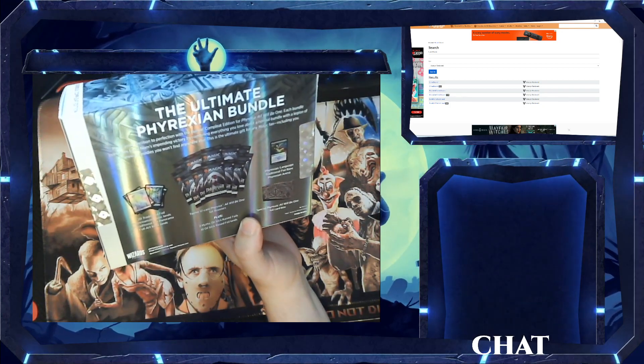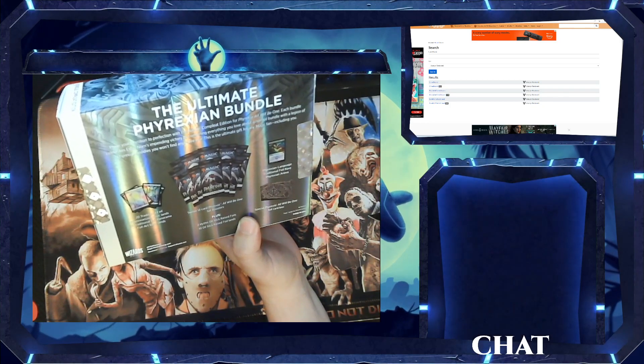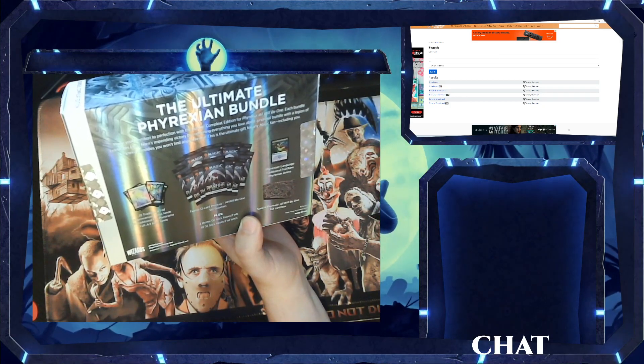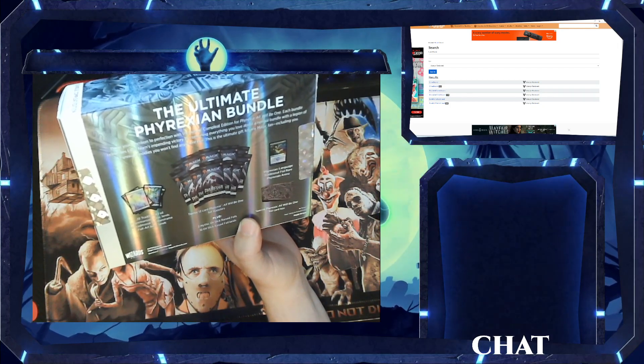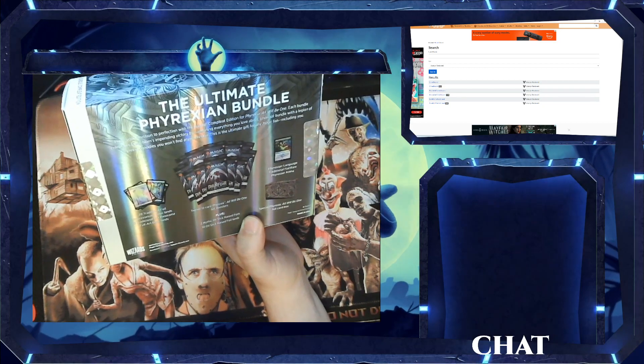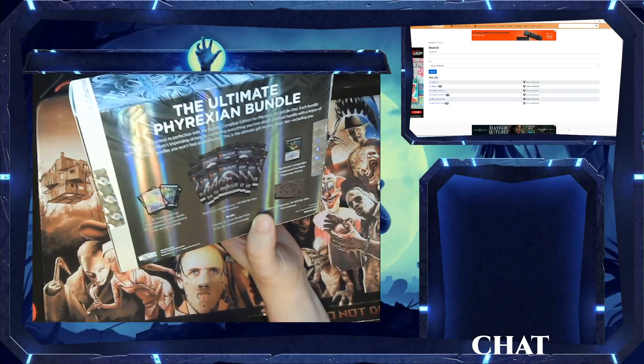This was $90. I remember these boxes being like $45, $46, $47. I know a couple of sets had them like $89 — like Time Spiral Remastered and Baldur's Gate — but this one is $90 for this bundle. So hopefully we get something good.